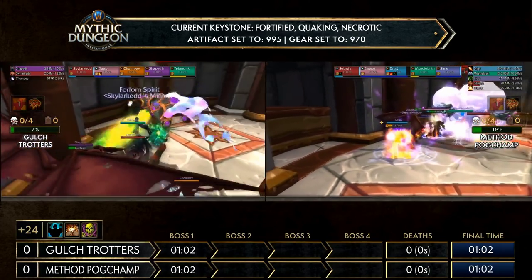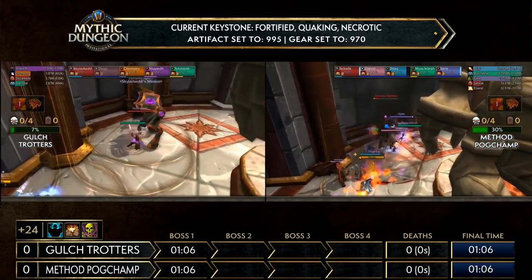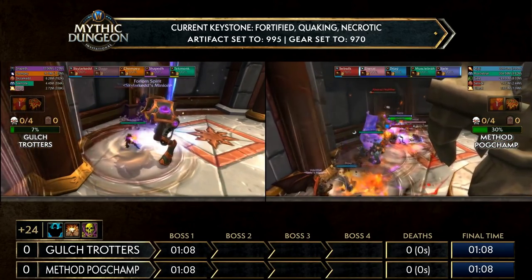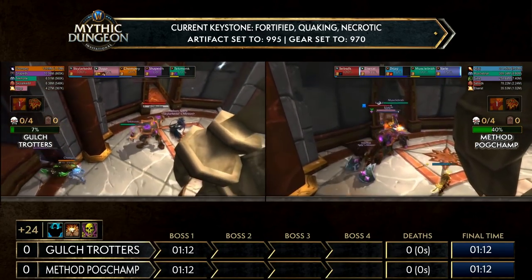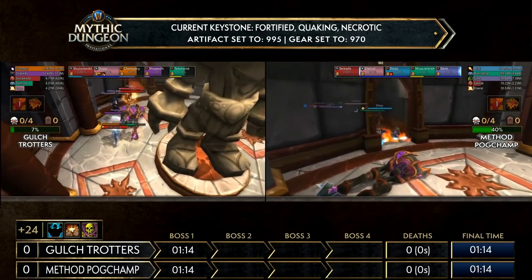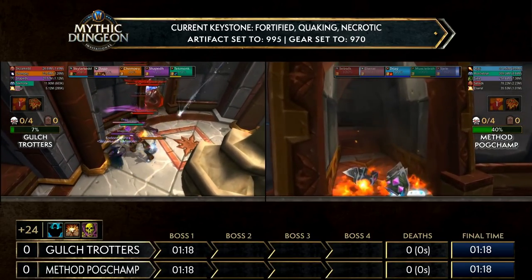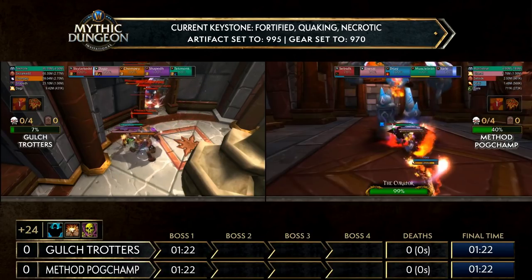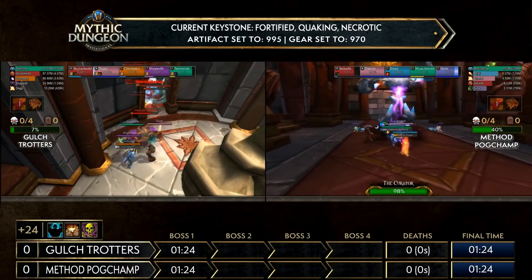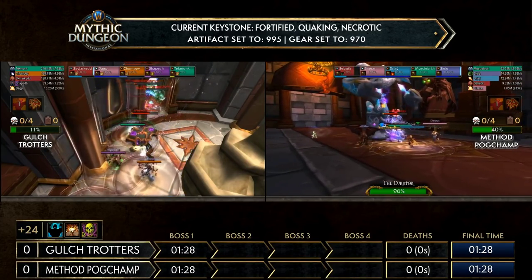Method Pogchamp is already on the next trash pool, pulling some of those elementals from inside the Curator room outside — probably Elserath going to pull them outside so they can cleave it down with the big Nullifier mob, who has a lot more HP than everything else. That Nullifier also gives a damage buff to one of the five members — 100 or 50% increased damage for 30 seconds.